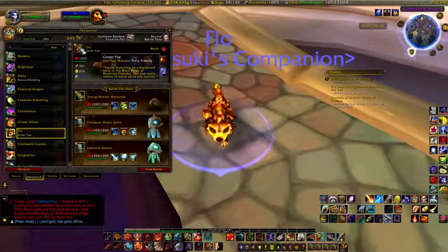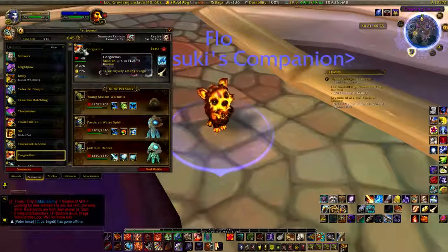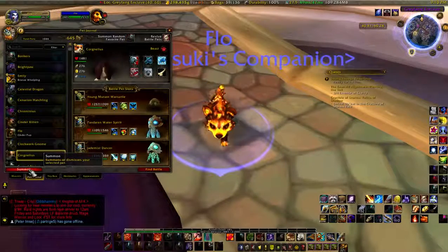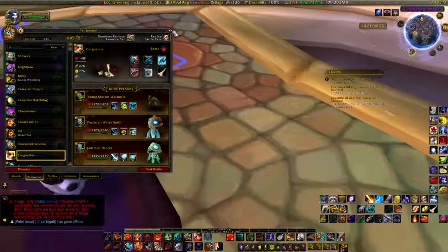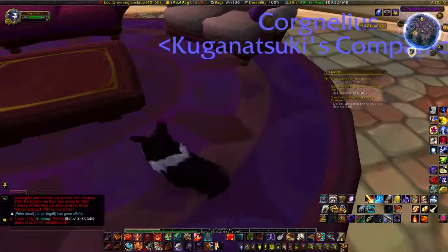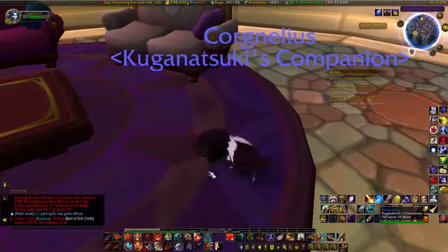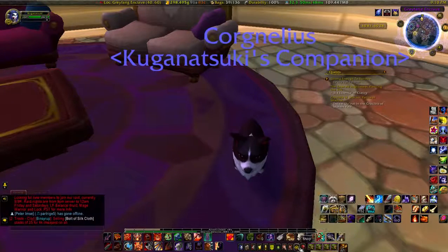The Cinder Pup was obtained through a garrison mission. Now it's time for Cornelius — or Cork Nealius, I should say. Cork Nealius is dragging his butt on the floor, which seems to be a common idle animation for certain dogs.